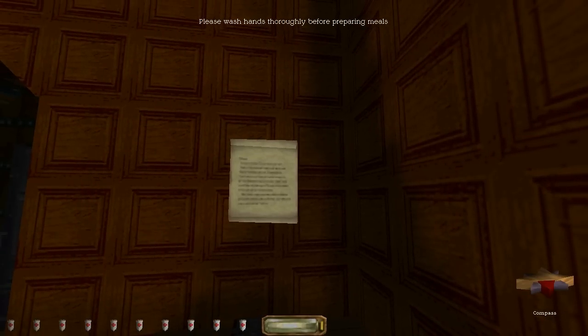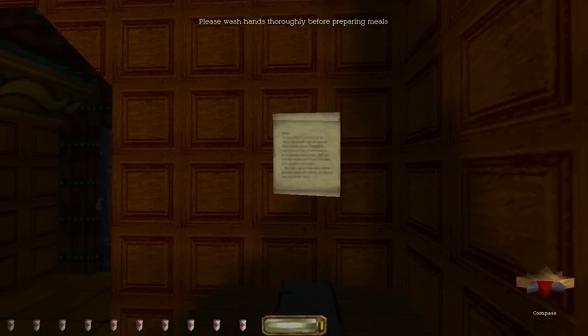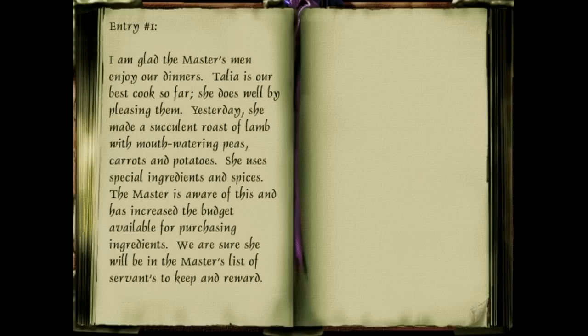The sign reads: 'Please wash hands thoroughly before preparing meals.' Entry number one: 'I'm glad the master's men enjoy our dinners. Talia is our best cook so far — she does well by pleasing them.' Yesterday she made a roast of lamb with mouth-watering peas, carrots and potatoes. She uses special ingredients and spices. The master is aware of this and has increased the budget for purchasing ingredients. We are sure she will be in the master's list of servants to keep and reward.